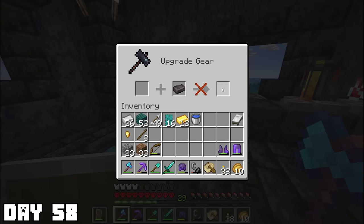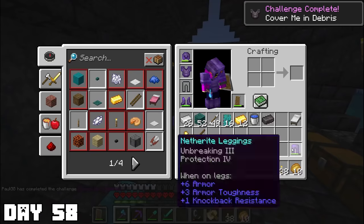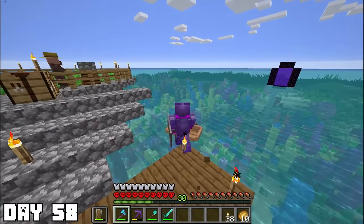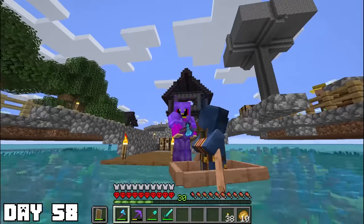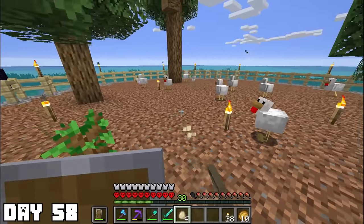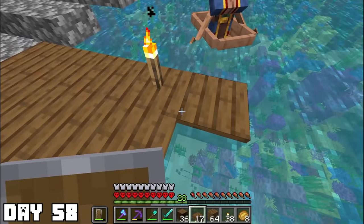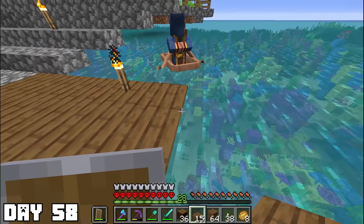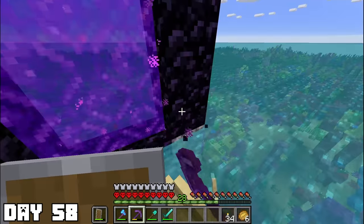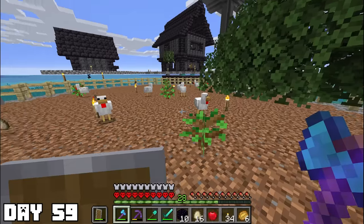Day fifty-eight: after making it home with all the goods, I quickly crafted all the netherite ingots and even got the achievement for completing all my armor. I saved my last ingot because I couldn't decide between my axe or sword. I decided to flex on everyone with my new armor — the wandering merchant was in awe, the farmer was impressed, and the chickens just gave me some more eggs. After my flex fest, I looked around and realized the place needed a bit of work. I started on the dock — a pretty simple project — and then broke the nether portal because I wanted to move it to be part of the base.